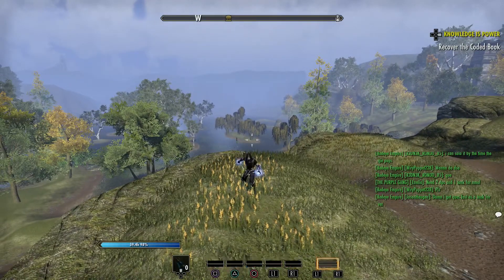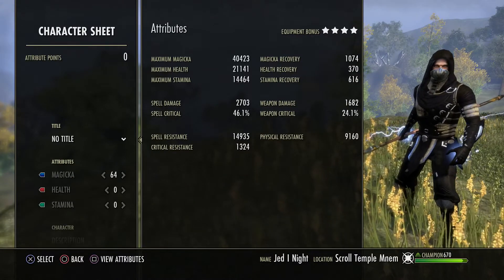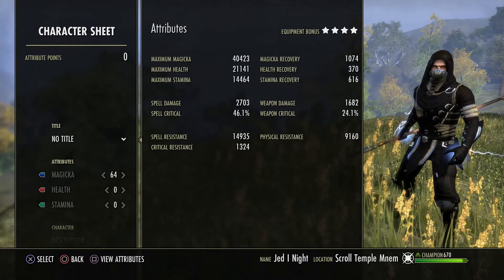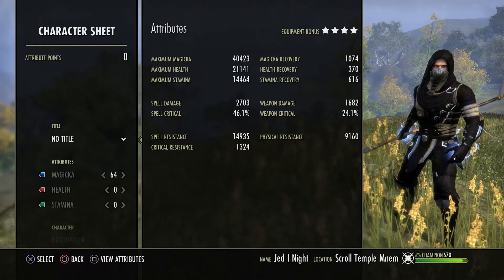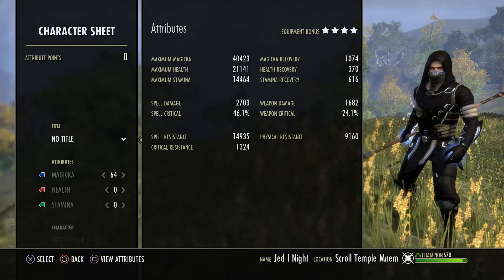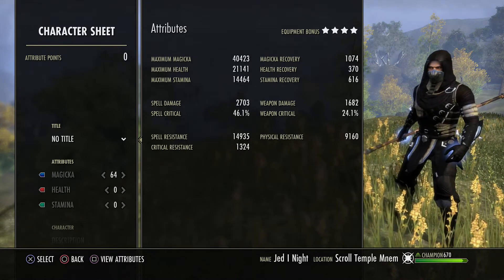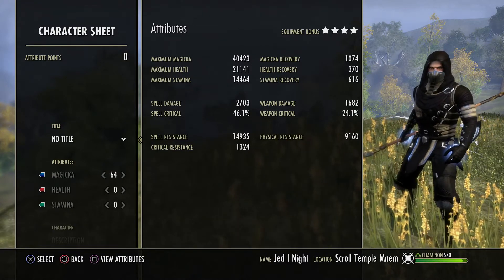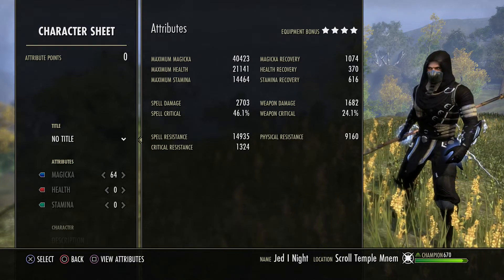If we take a look at our character sheet: with spell damage buffed we're at 2700, 40k max magicka, 21k health, 14k stamina, almost 1100 magicka recovery, and 46% crit. With Lich buffed, the magicka recovery is going to go to about 2600, and if you have a pot on top of that you're going to be at about 2850.